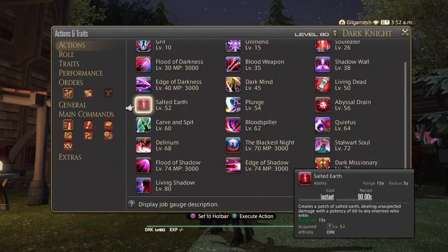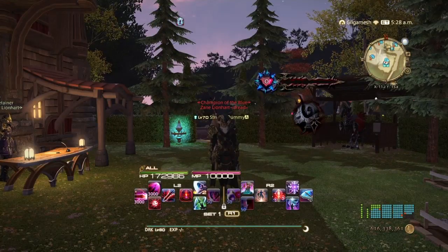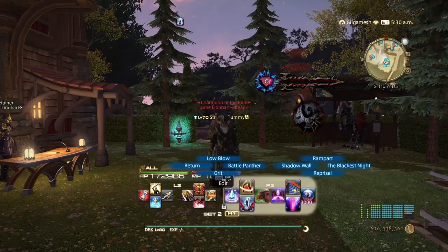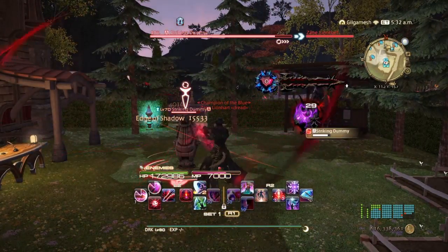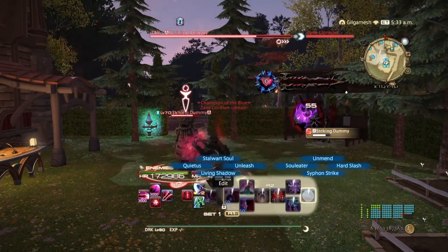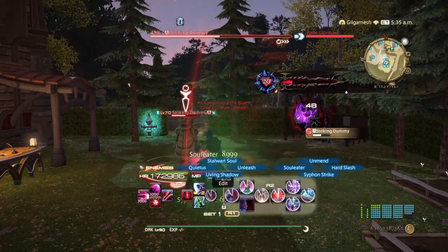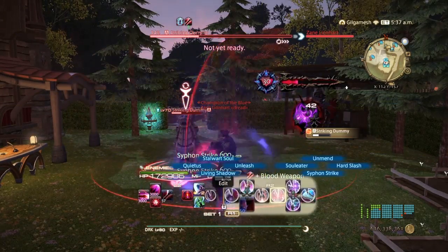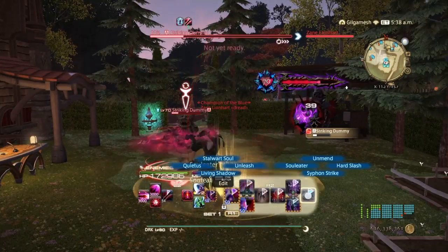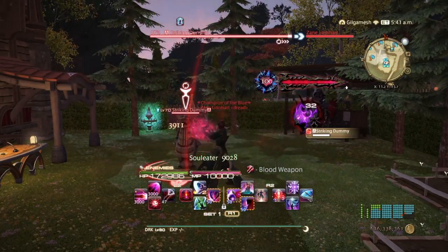Dark Knight is very simple and easy to understand, and that's why I like it so much. In battle, make sure your Grit is up. You want to start off building your dark side gauge up to at least 60 by doing it twice. Your basic combos will build the blood gauge when doing Soul Eater. Blood Weapon should always be used first to get that blood gauge up and regenerate your MP.